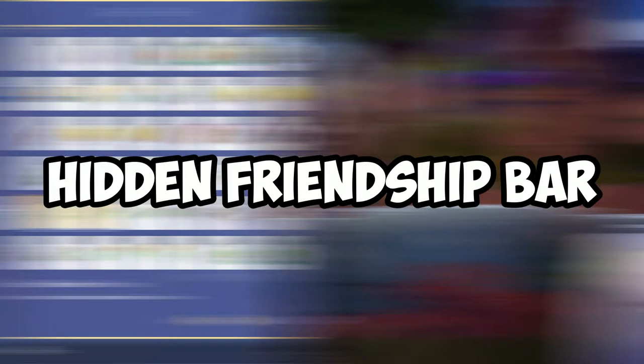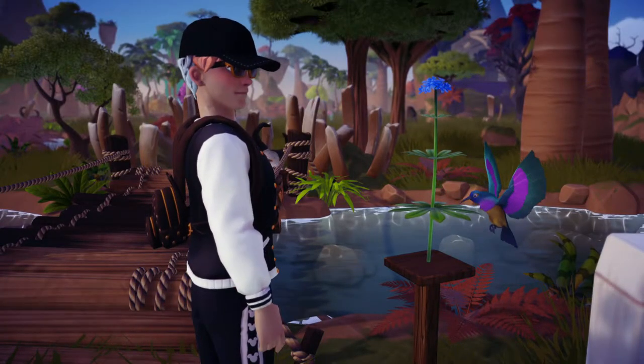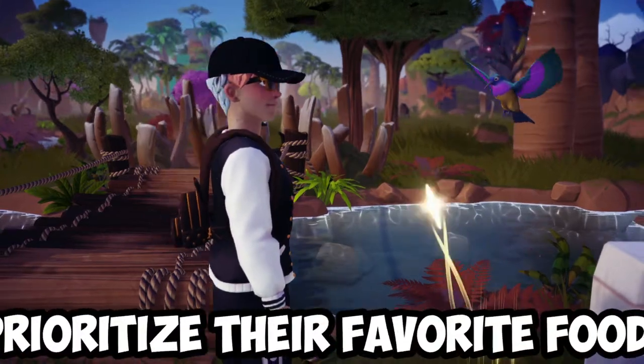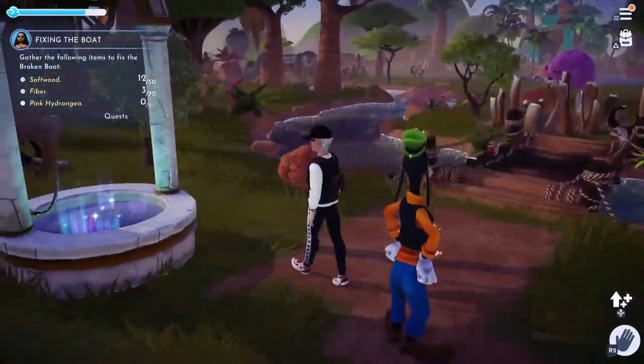Now this might sound easy in itself but here are some things that most people don't even know about. Number one: critters have a hidden friendship bar. This is why it is important to feed them their favourite food to make sure that they eat and of course the hidden friendship bar being raised faster. Hence, you get to turn them into your pets as soon as possible.